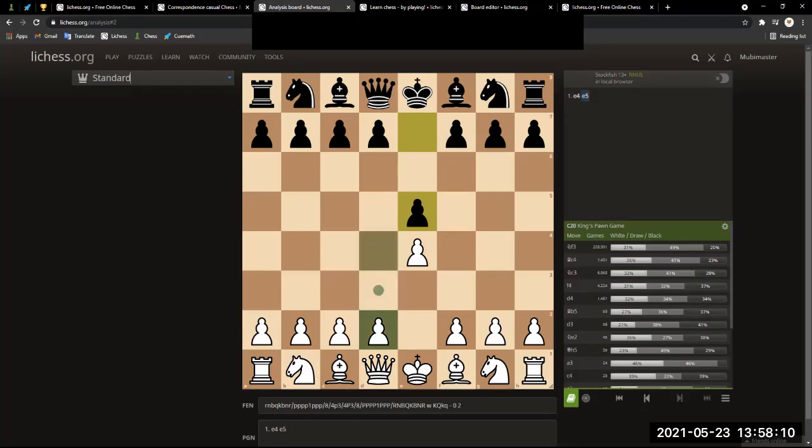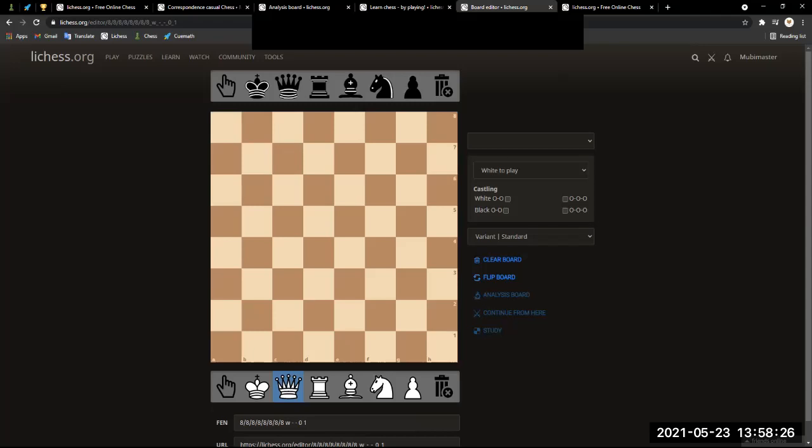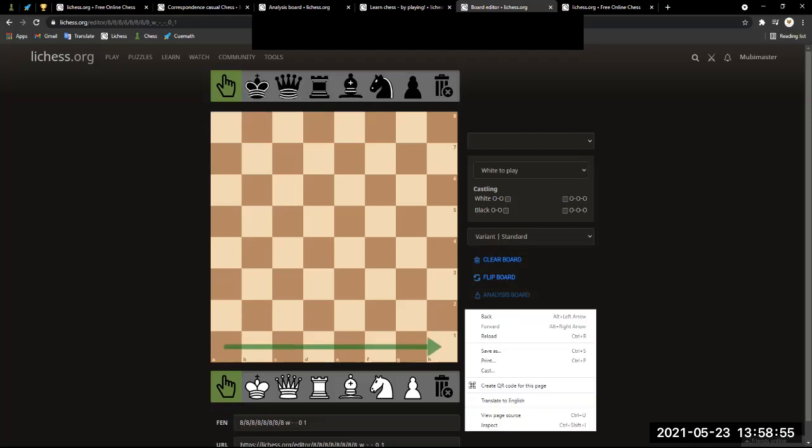If all of us want to just play nice, everyone will go for the same opening. You don't know the notations? I'll teach you. So every time in a game, there are things called ranks, which are straight lines going from one side to another — like this. These are called ranks. And the lines which go from top to bottom are called files.